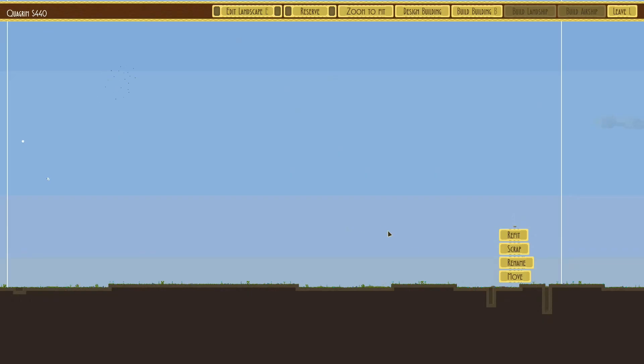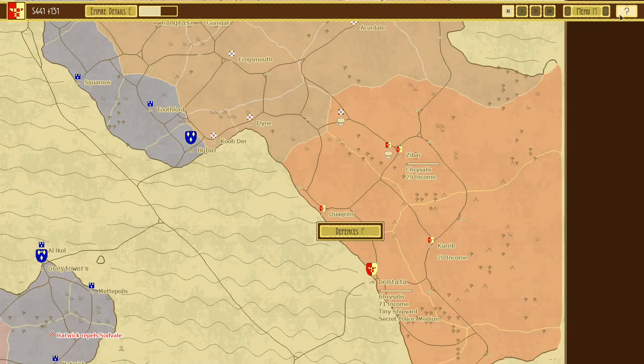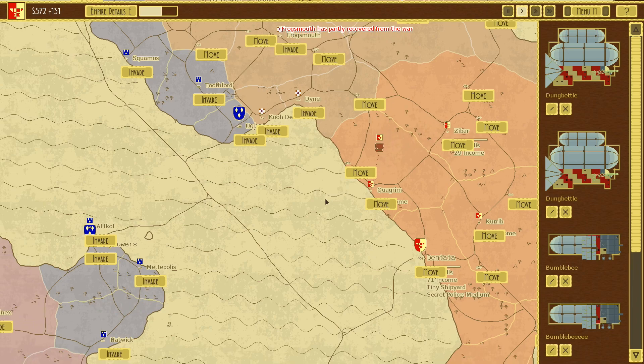What is actually here? Let's check the defenses. We can leave those. You might as well just click to intercept. I like that it shows you the little area where they're going. Let's see if we can take these guys out in a little fight.